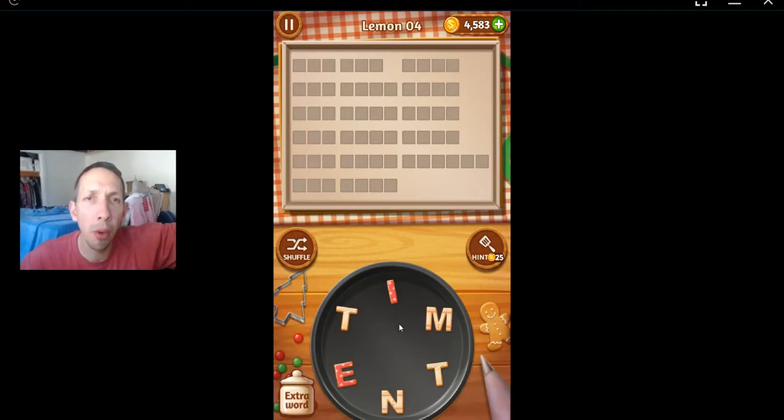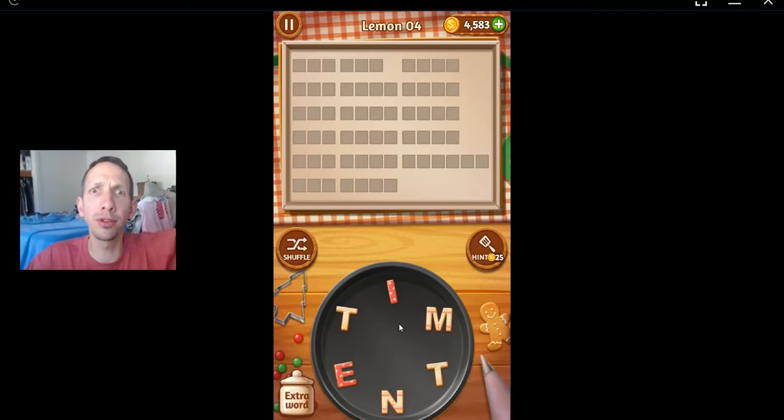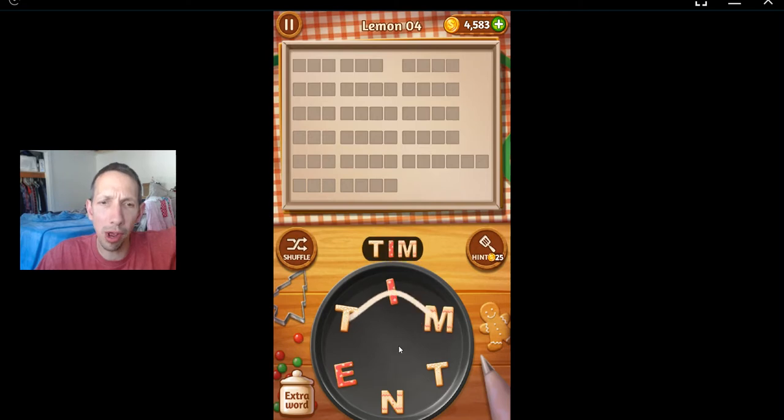Welcome back to Word Cooker's Farming Pastry Chef, Lemon Level 4, alternate and or updated. Here we go with Time.